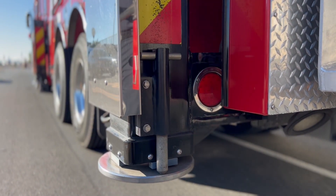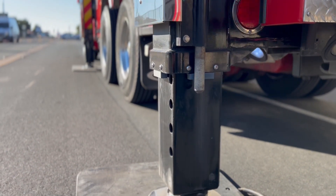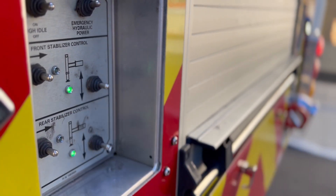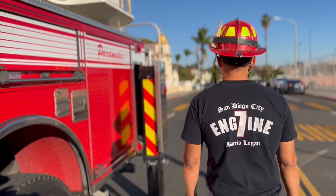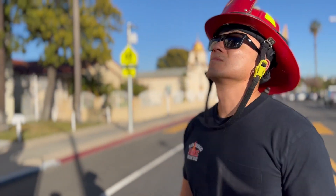All outriggers must be pinned, requiring the non-working side to be deployed to the point that allows access to pin holes. The decision to short jack should be made by the truck officer, and all safety considerations need to be taken.